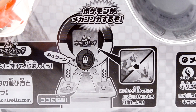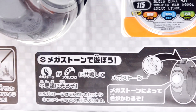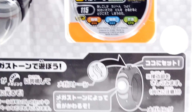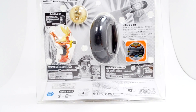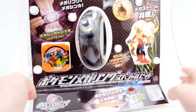And on the back here, again, you can see where you just shine the light on and transform Blaziken. The Mega Stone fits in the top part of the ring. You can see the back of the coin, although I will show it up close after I take it out. This just looks super awesome, and I'm going to go ahead and open it now.